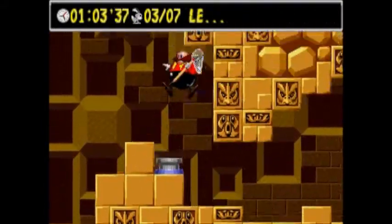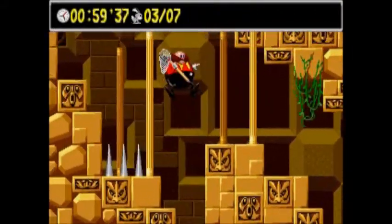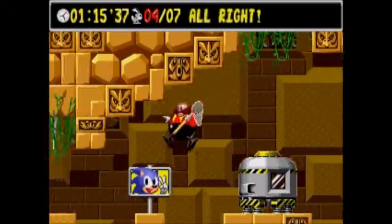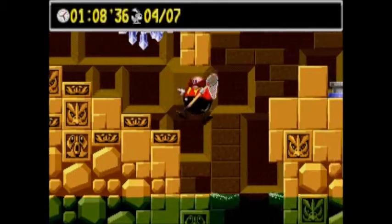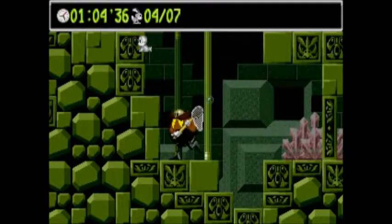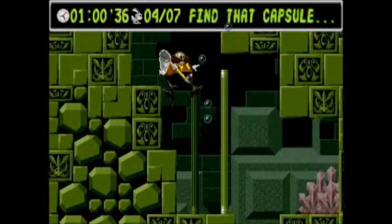This path is eventually going to make a full loop around to the bottom of that shaft that we just jumped over. Now, in this particular stage, for each animal you collect, the water level rises slightly. It's not high enough to affect us just yet, but it will be. As you can see, it's already higher than it was. So let's go ahead and catch this animal down here and take it back to the capsule.